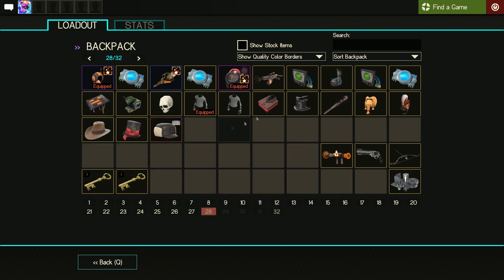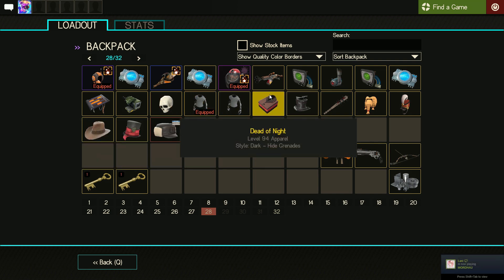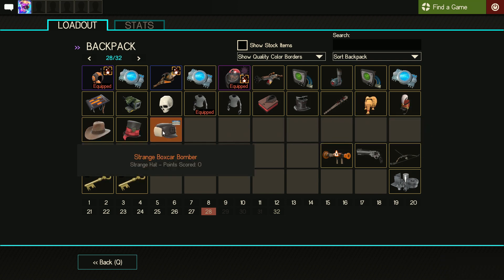So that's our unboxing! We got two Spooky Sleeves, the Bone Dolia, the Dead of Night which is pretty decent, Galvanized Gibbus, Viking Braider, Toy Soldier, Hat With No Name, Neckwear Headwear, and the Strange Boxcar Bomber. Not too bad at all.